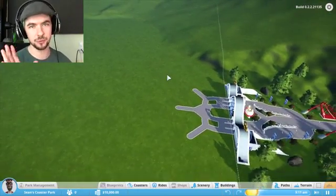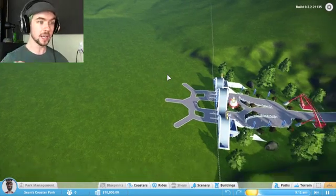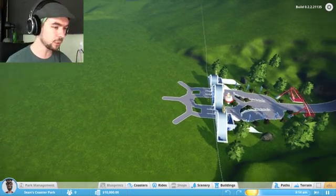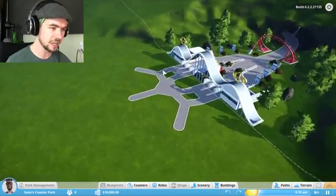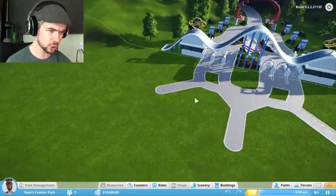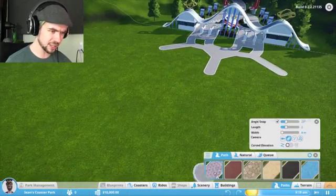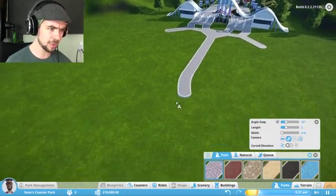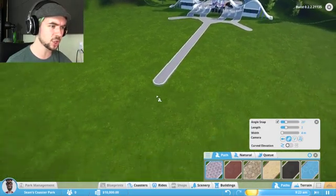I'm not very imaginative when it comes to these things. I can't picture an entire amusement park already — all I can do is put stuff down, see where it sits, and then mess around and change it after. I'm going to try my best to just make something that looks decent. This is going to be like my shopping area — I'm going to have a shopping area.